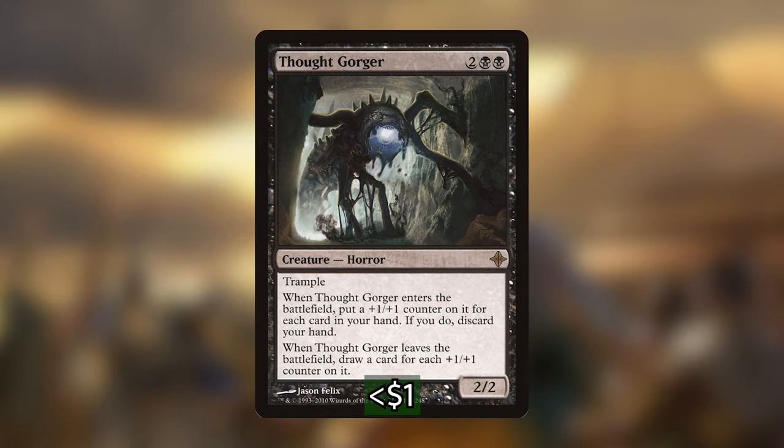I'm also putting in Thought Gorger, which is very similar to the Blood Tracker in the deck. It enters the battlefield and we can put a plus 1/plus 1 counter on it for each card in our hand, but if we do we have to discard a card, and when it leaves the battlefield we draw a card for each plus 1/plus 1 counter on it. For four mana as a 2/2 with trample that might enter with three or four counters, it's decent — but with our commander this gets even better. Our opponents either answer it and give us a bunch of cards, or take a massive trampling horror. Either way, that's really good for us.